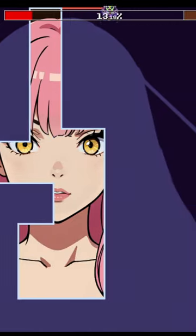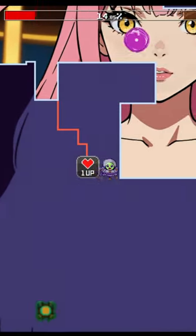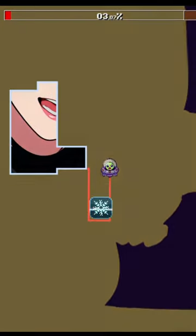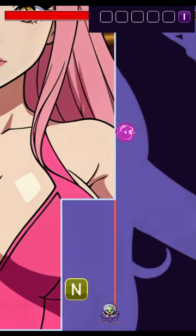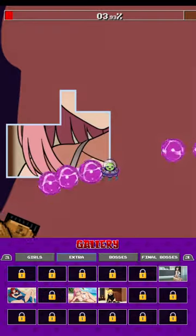Death comes as a result of an enemy or projectile touching the line as you attempt to connect it. You are timed in each level, but have a wide range of power ups that you can collect in order to assist you. There are also a set of letters that randomly appear, which will unlock a bonus photo in the gallery if you collect all 6 letters for that level.